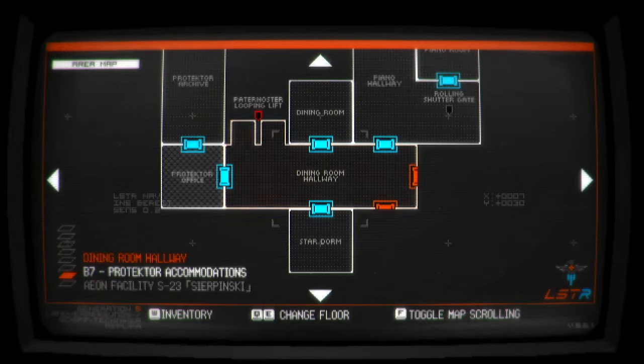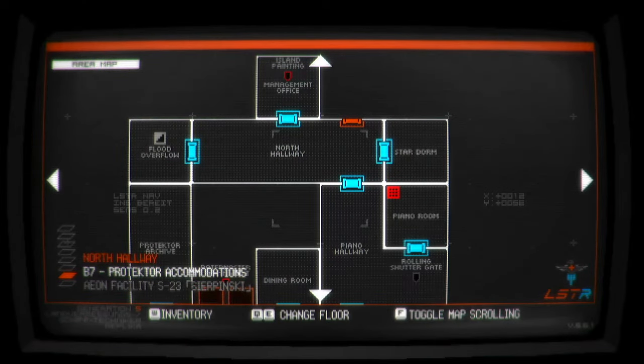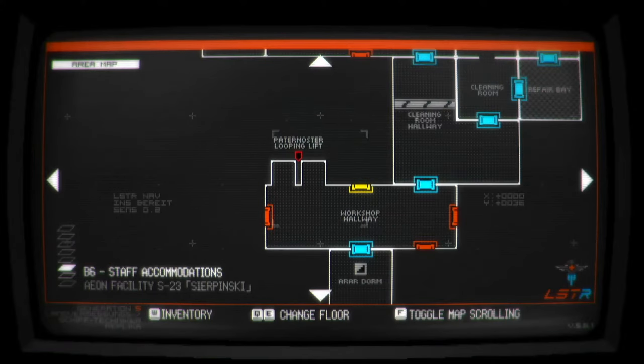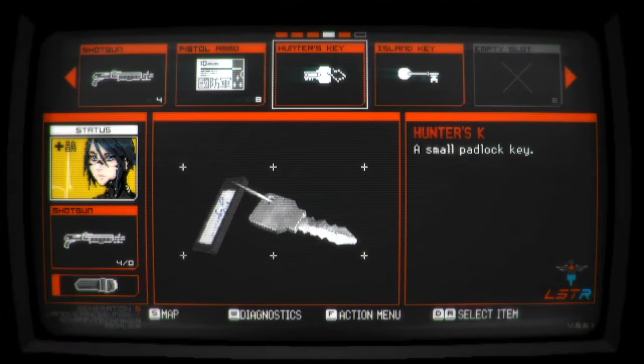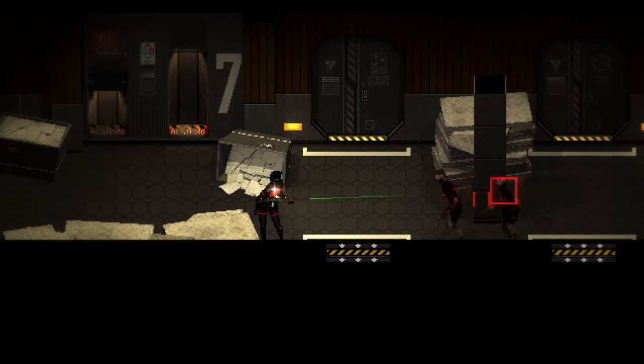I've got these two lovelies to get past. I could get past them by taking the Paternoster. That would take me almost directly to a locked door — workshop hallway. That's probably the workshop key, which I don't have at the moment. Hunter and island key — no, I don't have it. Let's go this way then. Maybe they do see me easier with the light.